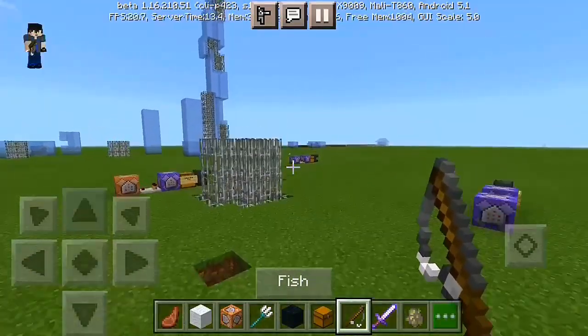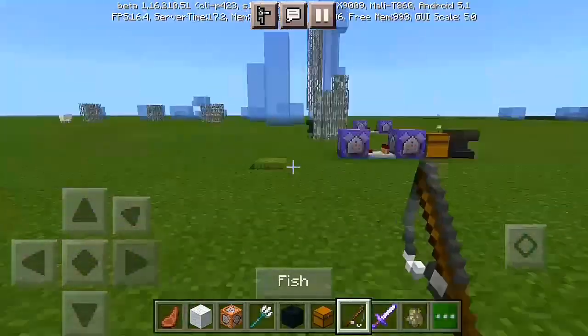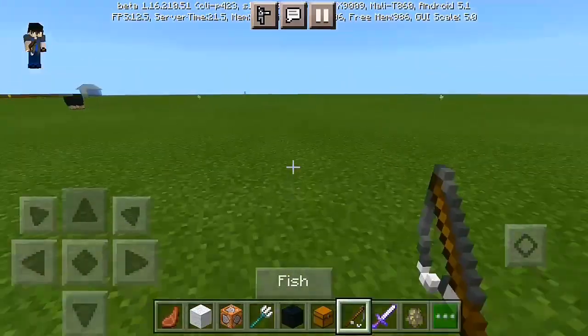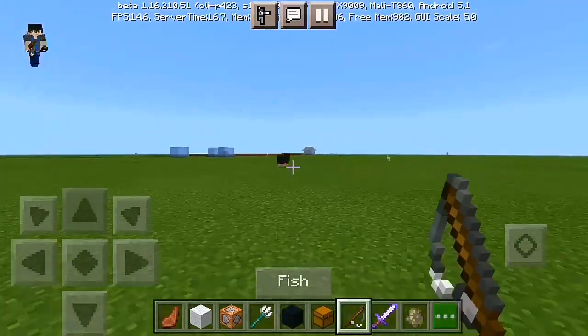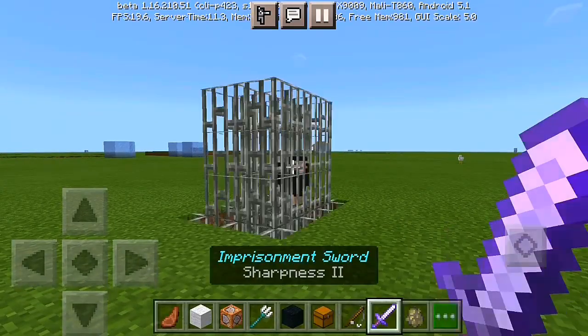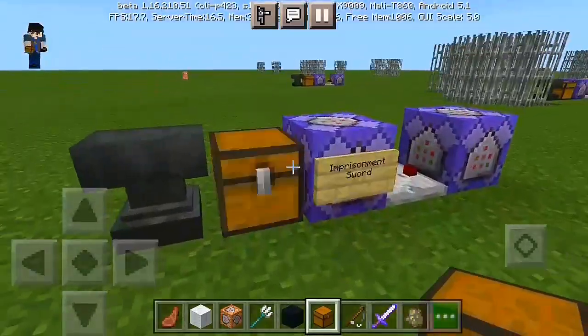I think this is a pretty nice combo — if I do the imprisonment sword and then after they get imprisoned, I'm gonna hit them with the lightning rod. That's actually pretty epic and cool. So let me try doing the imprisonment and hitting them with the lightning rod. Okay, so here we go — and now it's time to hit. Oops, I don't want to hit that, so I have to do some stuff again.